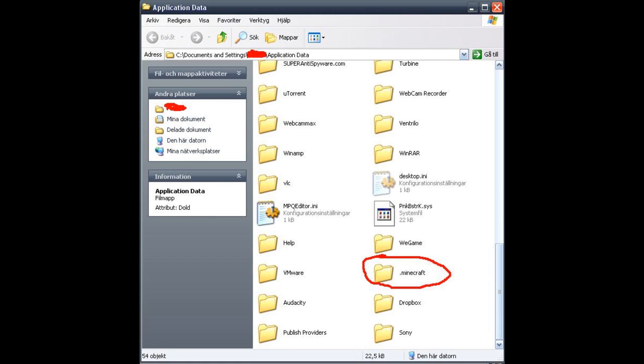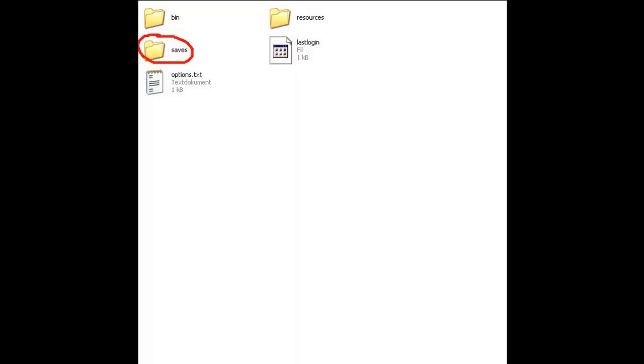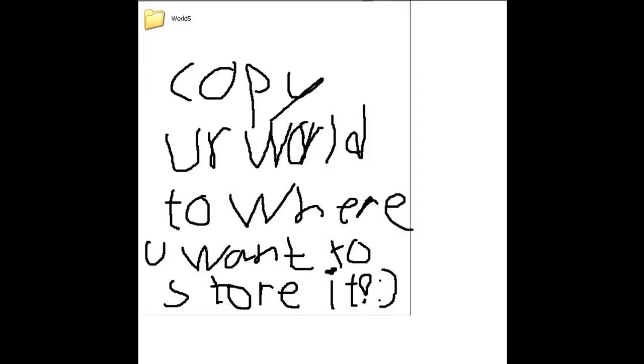In the next picture you will see a folder of application data. Go to the folder that starts with a dot and then says Minecraft. Inside there is some stored information about Minecraft. You will probably see three different folders — just click into saves. Then you will see worlds one through five. Just copy the world you want to save into any other folder you want to store it at. This is useful when you've just collected lots of TNT or diamonds, or diamond pickaxes — basically whenever you think a backup is needed.